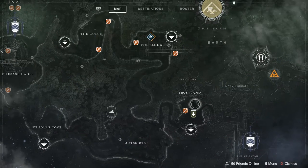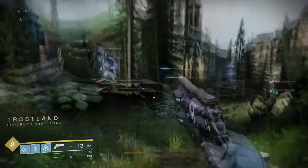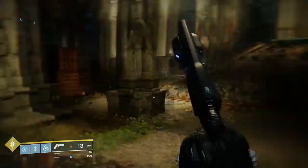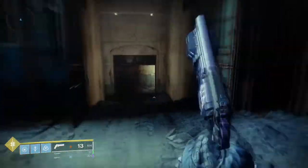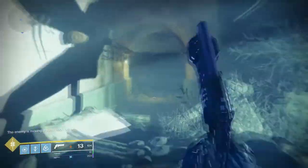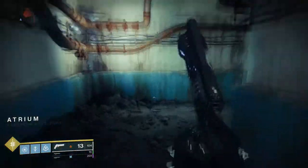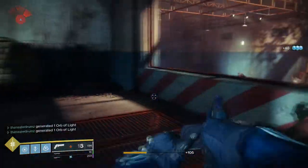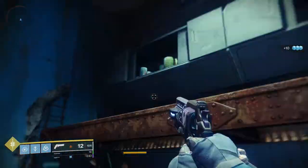Node number three is going to be found in Trostland, in Atrium - the lost sector underneath the church. You're going to find a bathroom and the node will be there. Kill this Dreg, and it's going to be near some paint cans to the right, around the corner on the floor.